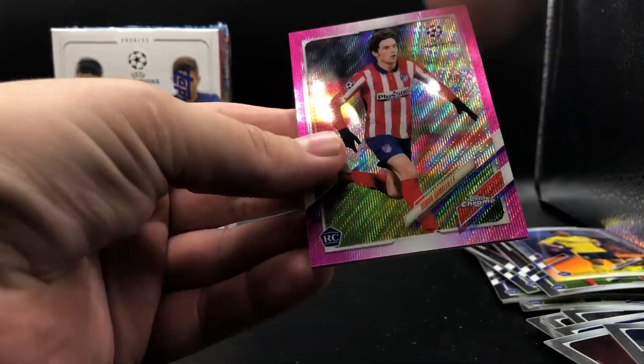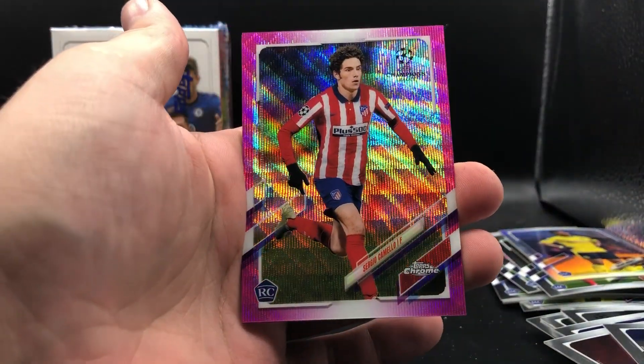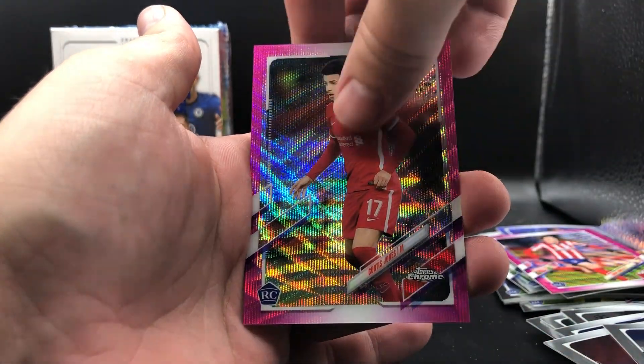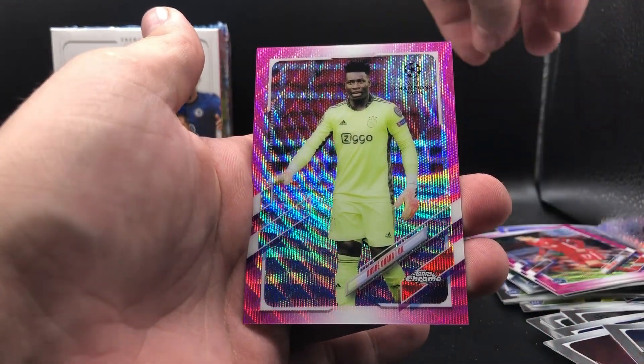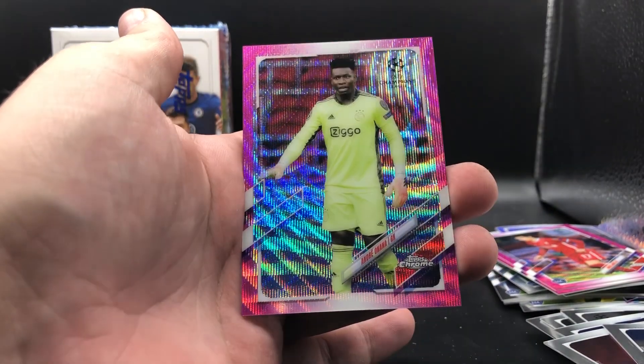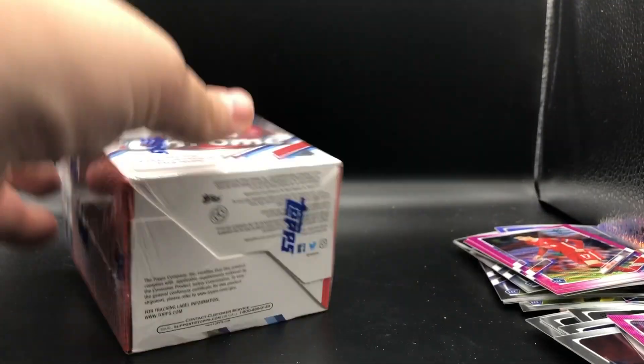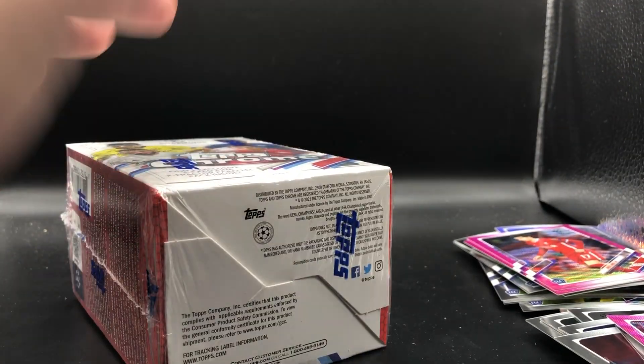So we got our special X-Fractor pack. We got a Sergio Camello, a Curtis Jones, and an Andre Onana. Nice on those pink X-Fractor parallels. On to blaster number two.